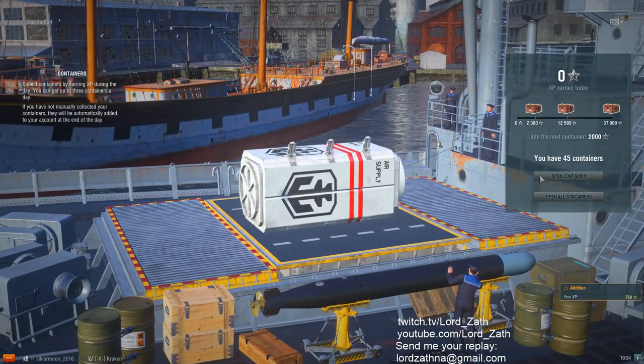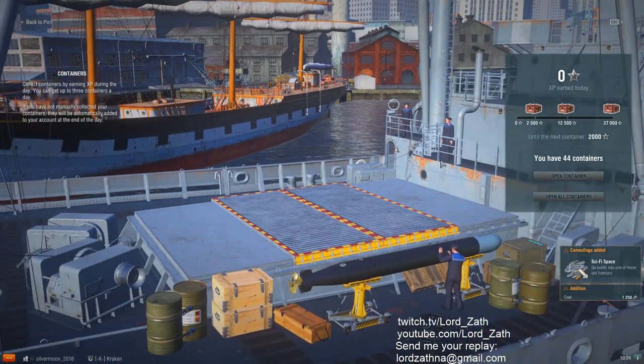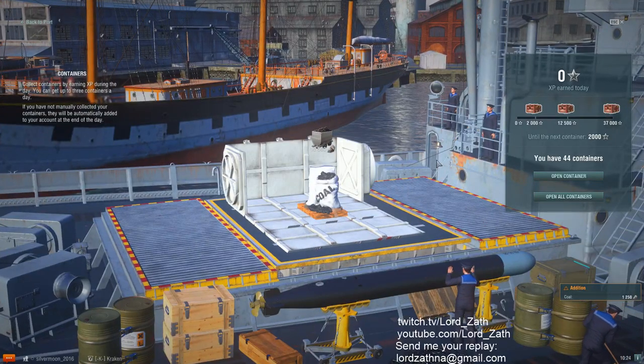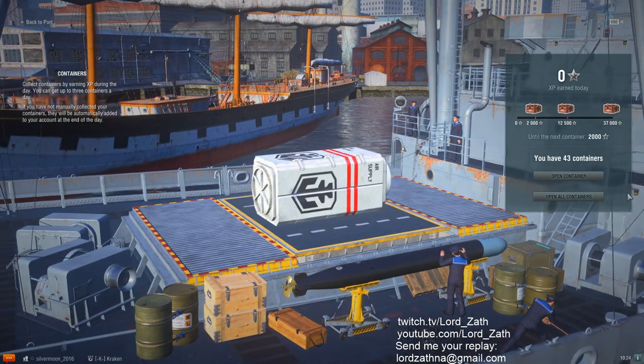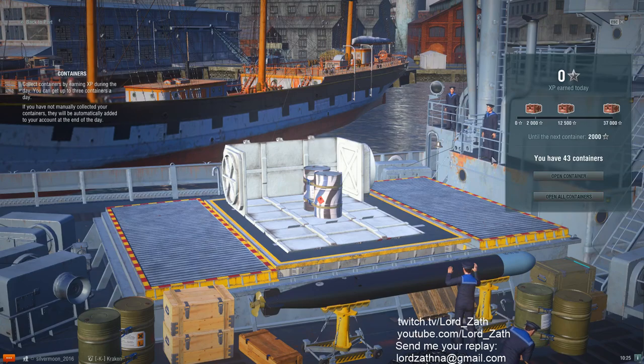Here we go — here's the premium, and we got 20 sci-fi space camos. 12,500 coal, that's interesting. 20 more space camo.